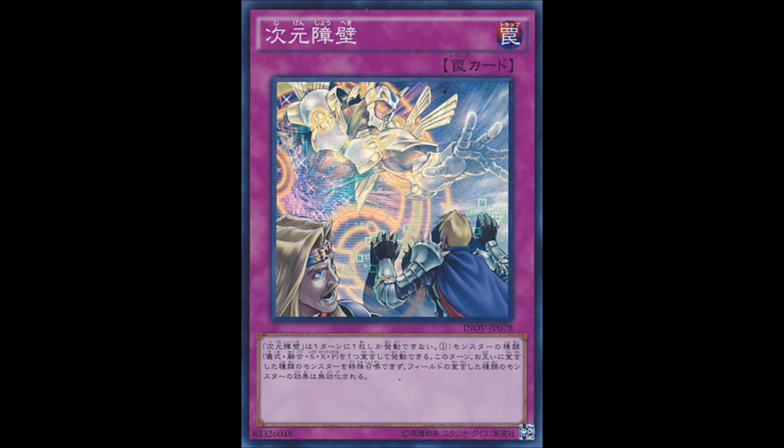This turn, neither player can special summon monsters of that declared type. It also negates the effects of face-up monsters on the field of that declared type while they're on the field. You can only add one per turn. I think it's gonna be cool — it's gonna shut down a lot of stuff. The difference is Japan is getting it in super rare, we're getting it in secret rare, so it's probably gonna be a hard card to get.